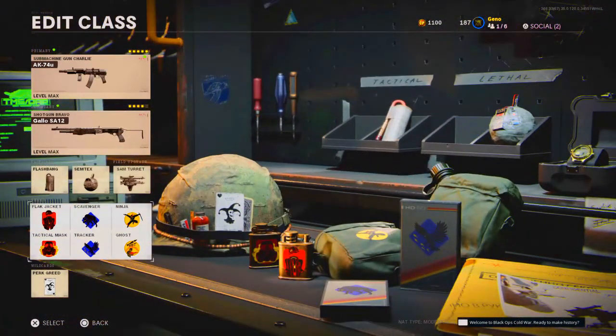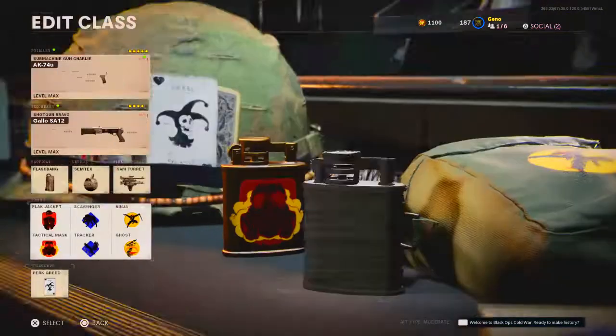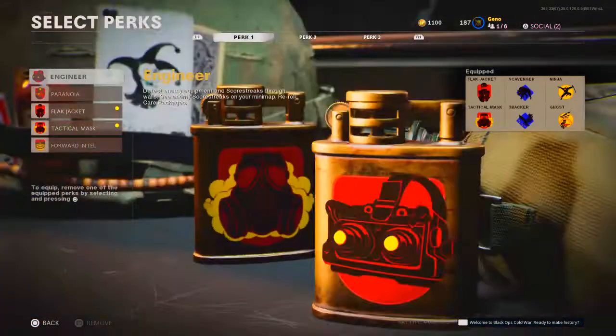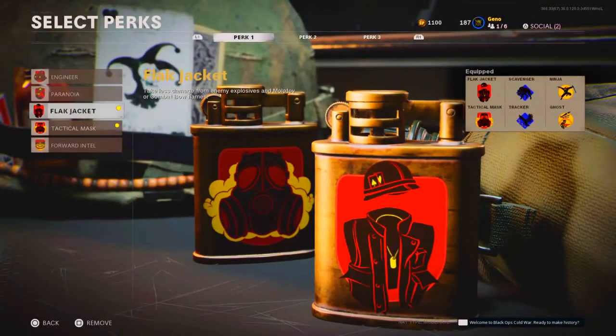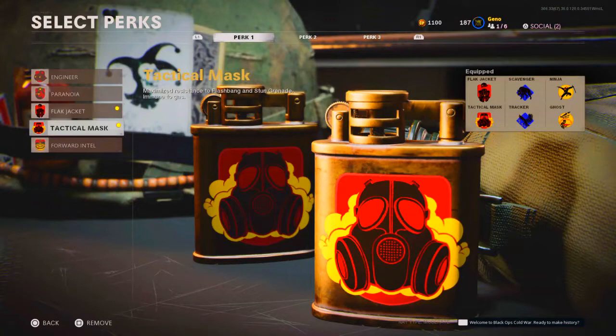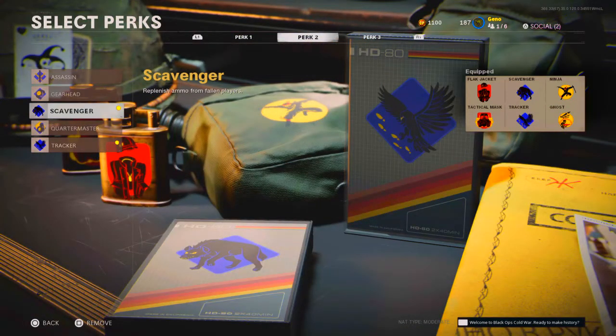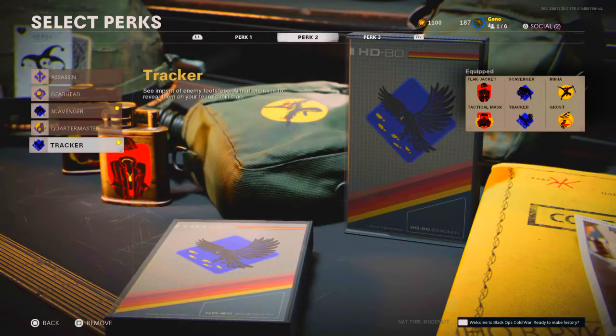Now for the perks — I've got Perk Greed as the wildcard, which equips an extra perk for each category. For perk one I've got Flak Jacket for grenades and explosives, and Tactical Mask for flashbangs and stuns — that's really useful, literally the only thing to use unless you're running Engineer. For perk two I'm using Scavenger to get more ammo from dead enemies, and Tracker so you can see enemy footprints and enemies on the minimap when they're revealed.